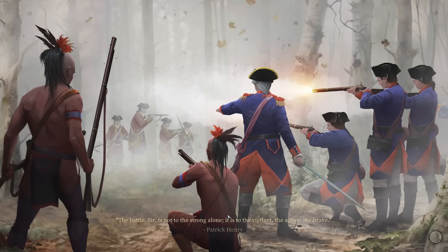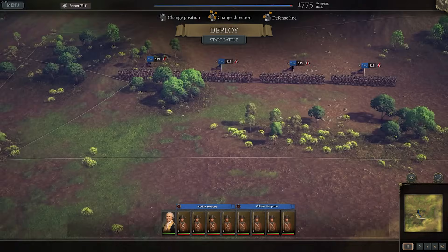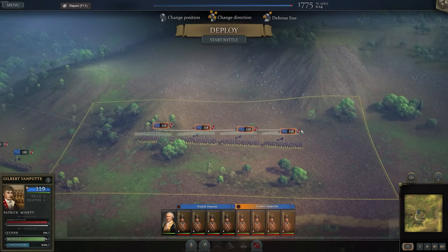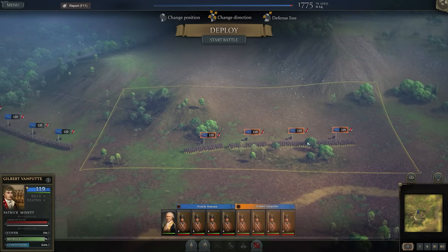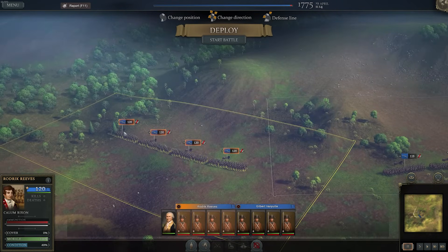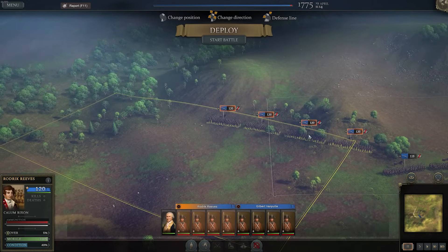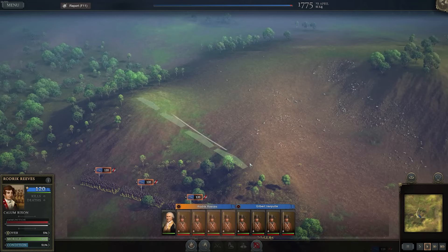We can jump into the Newport battle manually. When you jump in, wherever your soldiers are positioned on the campaign map is where they'll be placed in the battle — which I think is really cool. They've also added deployment zones for companies and regiments, so depending on the regiment you have to deploy soldiers within set areas. It creates a much more strategic setup.